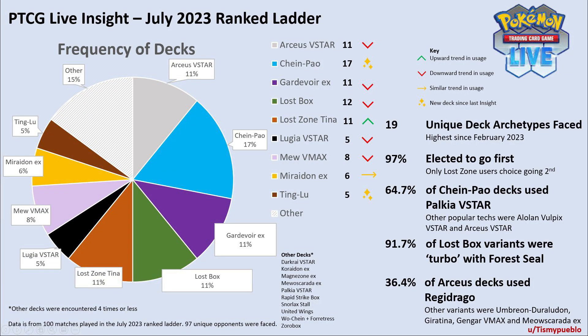Overall, the meta seems to be in a healthier place since the last analysis. 18 unique archetypes were faced in my matches — the most since February 2023. The meta is pretty diverse and it's super exciting. There's a lot of Chien Pao decks on the ladder, but again, that's just because all that stuff is free.